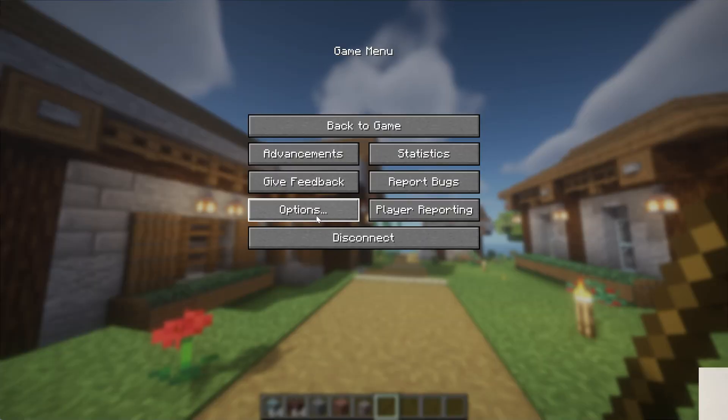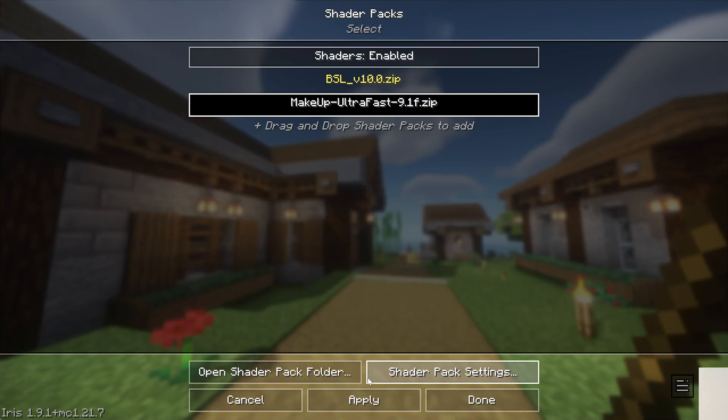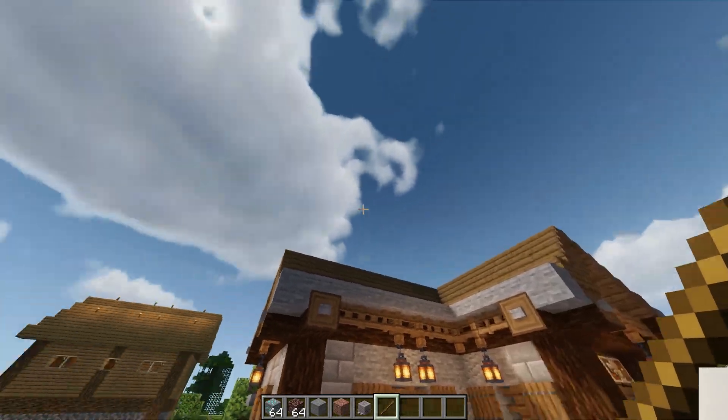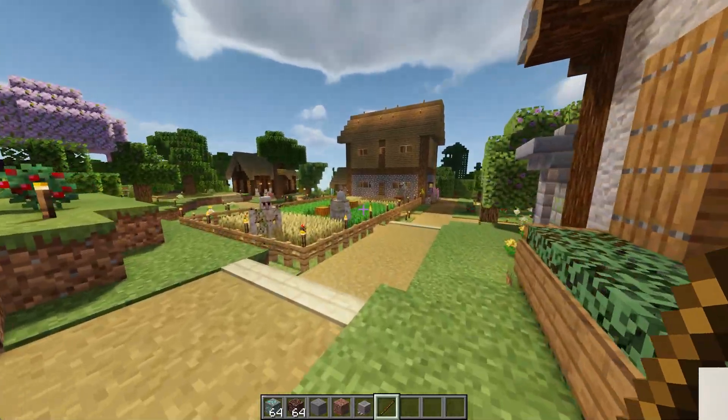One of the big differences between these two shader packs is going to be the clouds. If we go to Options, Video Settings, Shader Packs, and switch to Makeup Ultra Fast, click Apply, and boom — you can see the clouds have changed. It's one of the quickest ways to tell the difference, outside of the lighting being a bit different as well.